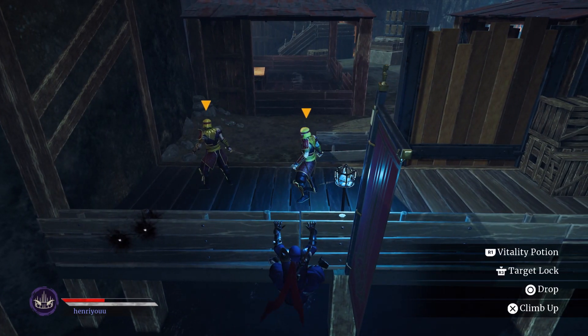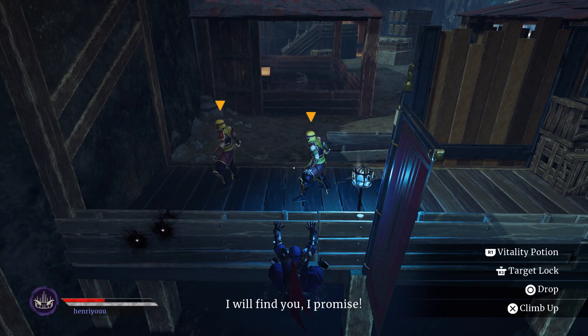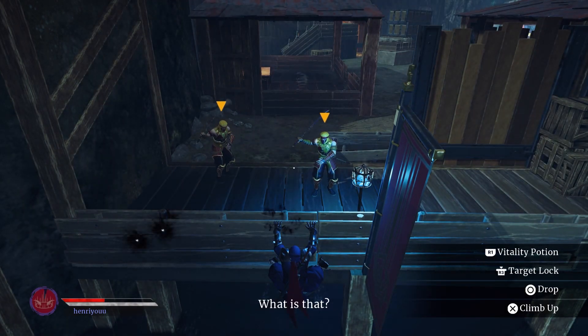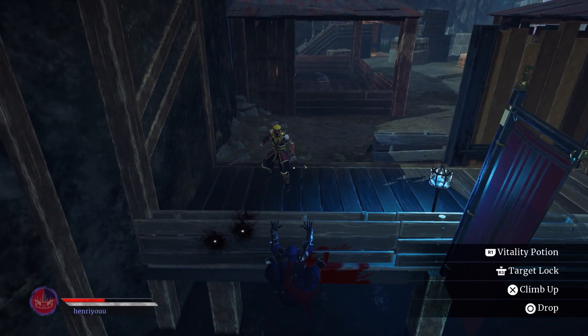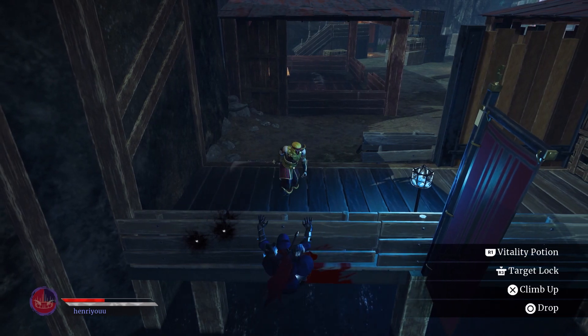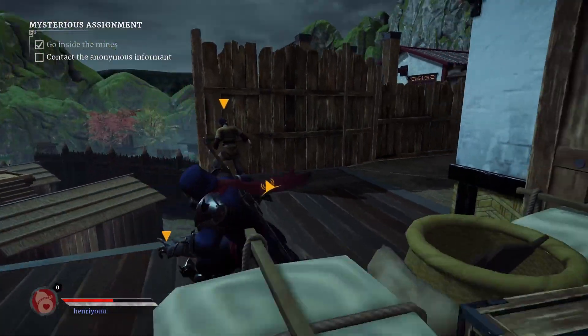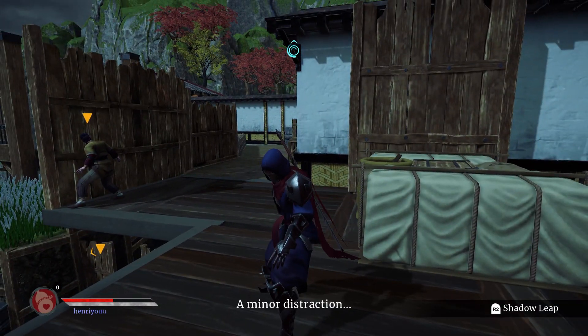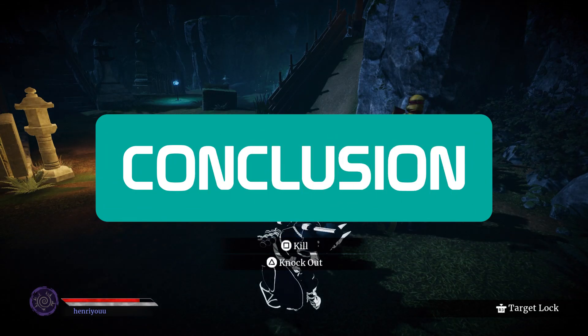In addition, the enemy AI can't keep up with your skills. They don't notice the splattered blood of their dead comrades right in front of them, and they quickly lose interest in you after you jump onto a ledge, hilariously allowing you to backstab them within seconds. The entire mechanic of picking up a body and disposing of it like you would in Hitman is rendered useless because it doesn't even matter in execution.